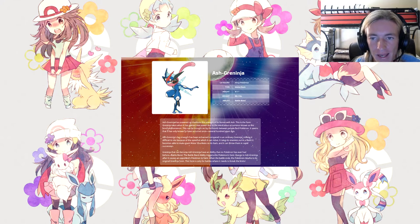Ash-Greninja — the Ninja Pokemon. Water/Dark type. Height: 4'07". Weight: 88.2 lbs. Ability: Battle Bond. Ash-Greninja has powered up thanks to its bond with Ash, taking this form due to the miraculous Bond Phenomenon — known to have only occurred once several hundred years ago. Its leg strength is enhanced compared to ordinary Greninja, moving so fast it's difficult to see. It can make giant water shurikens on its back and throw them in rapid succession. The Battle Bond ability triggers this Pokemon's form change to Ash-Greninja after it causes an opponent's Pokemon to faint. When the battle ends, the Pokemon returns to its original Greninja form.